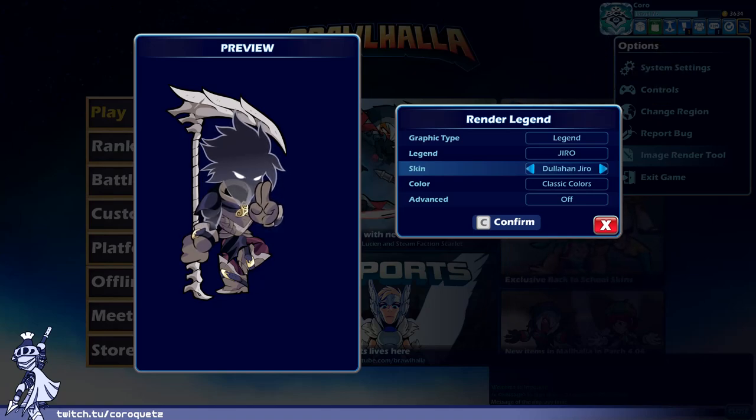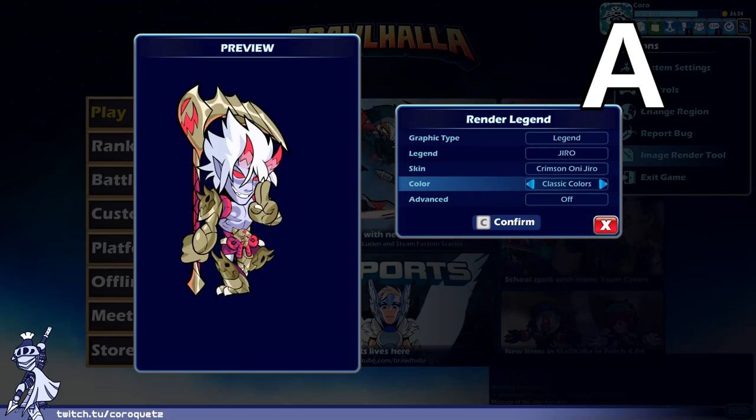Dullahan Jiro — this one is super unique right off the bat. Obviously the transparent head, because a Dullahan is a creature that lacks a head. They couldn't just remove the head since you still need it there for hitbox purposes, so they made it translucent — which is a really really cool effect. The rest of the outfit is kind of simple with muted colors, greys and muted reds. But the missing head look is very striking and immediately makes it one of the most visually interesting skins in the game. Dullahan Jiro gets an A.